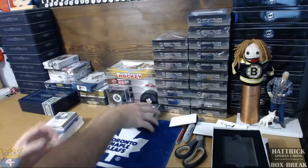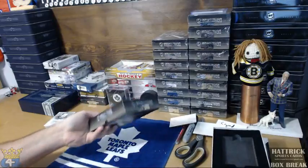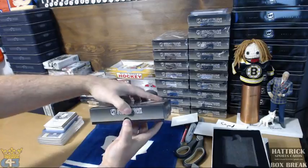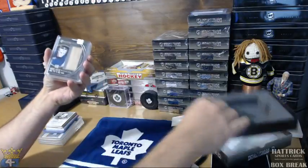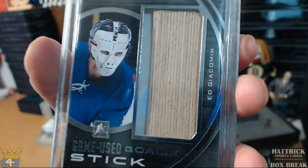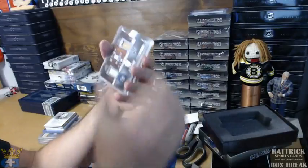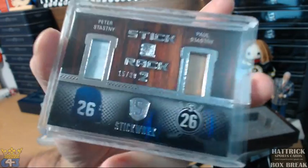Stickwork time. Best card so far is definitely the Yzerman. Good start. We have Ed Giacomin stick, numbered out of 19. Next up, Stastny — Peter and Paul — Stick Rack, numbered out of 30.